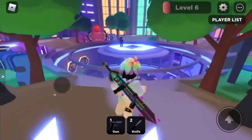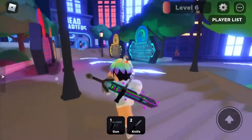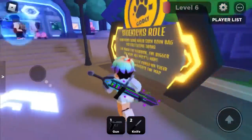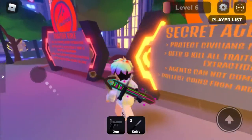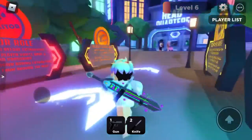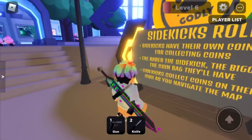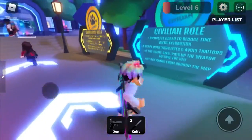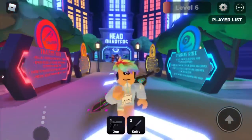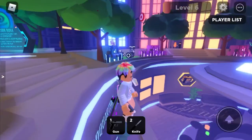I'm going to go back here and show y'all some of the roles they have in this game. We have the civilian role, the sidekick's role, the secret agent role, and the traitor role. In the civilian role you can do tasks and all that. Traitor, you can kill. Secret agent, you just find the traitor. And sidekicks — I'm not really sure what that is, so you can hop in the game and try to read what it says.